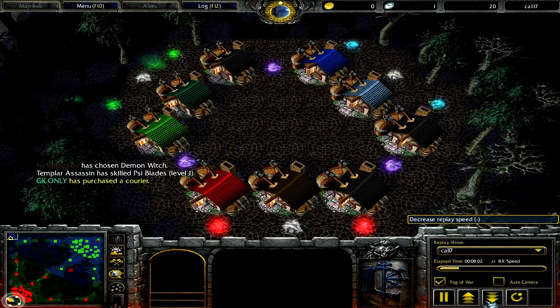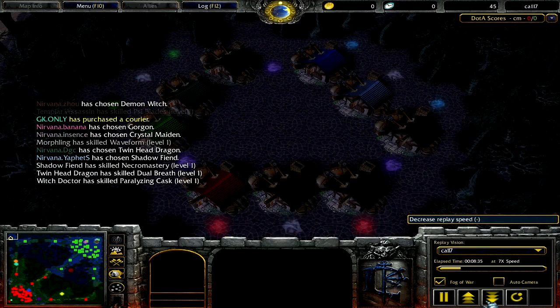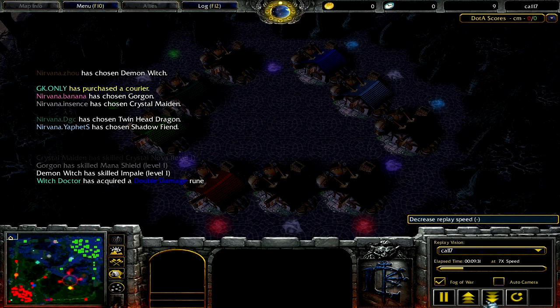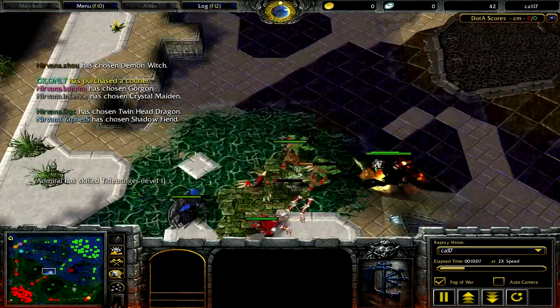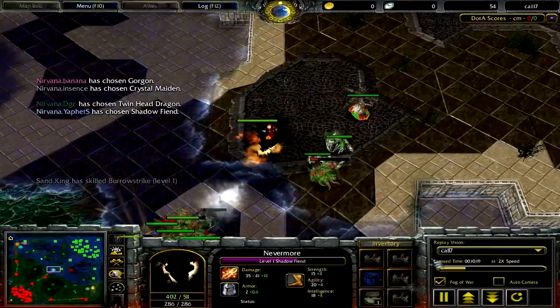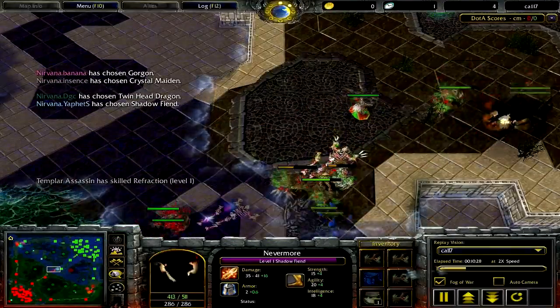We're going to watch this replay for about the 6 minute mark, and throughout that I'll talk about Creep Equilibrium extensively and apply it more generally, because you're not going to play Shadowfiend every single game. There's not much real application if I just look at a single Shadowfiend replay and don't discuss the general aspect. So, just looking at Shadowfiend - he hasn't spent all his 600 gold, not too big a deal, fairly common on Shadowfiends.